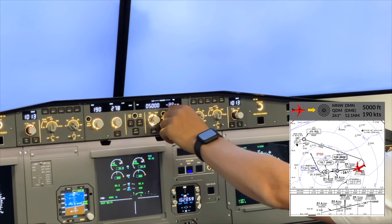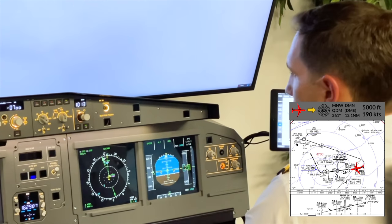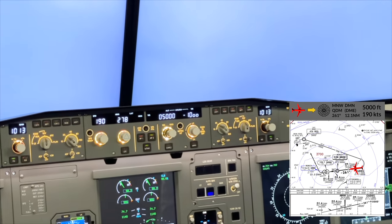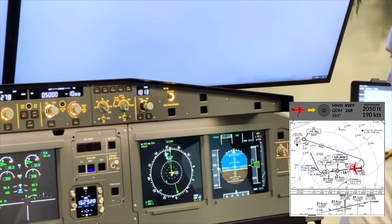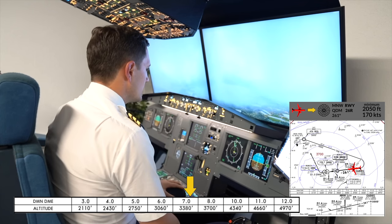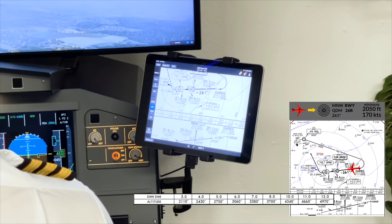As we narrow in on the descent point, we pre-select the vertical speed in the vertical speed window. Use the easy formula: ground speed times 5. As we are still very fast at 200 knots, a descent rate of 1000 feet per minute is initially appropriate. We then continue with the flaps schedule, setting flaps 2 and reducing speed for flaps 3. A great help is the chart between the vertical profile and the top view, showing DME distance and expected altitudes. Normally your pilot monitoring would read those out and notify you if you are too high or too low on the approach.